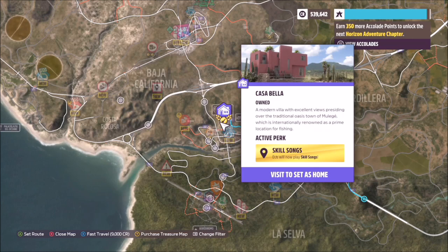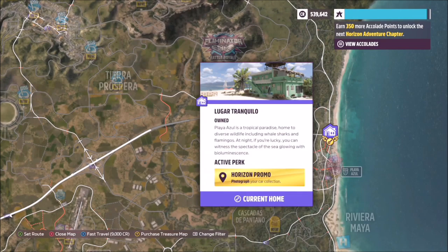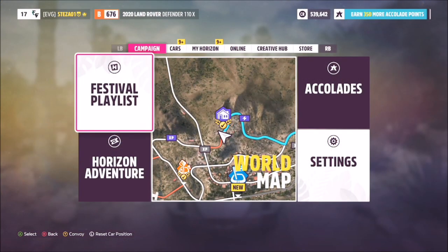After this you want to progress a bit more, and you will eventually — after purchasing another house, or getting it for free with the premium edition — end up unlocking the festival playlist and the photo challenge as well.